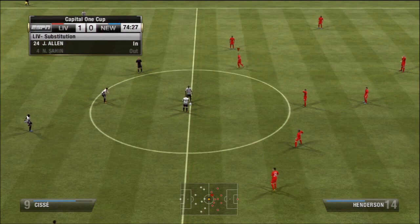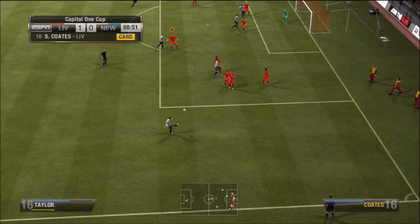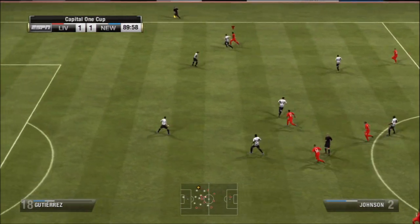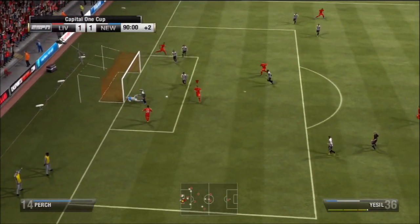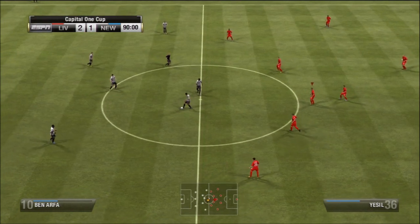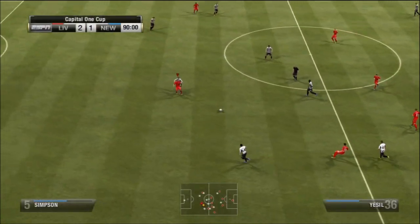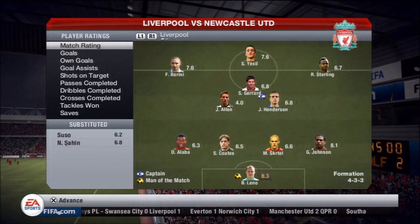We're going to usher Gerrard back in slowly — we don't want to rush him and get him injured again. Unfortunately a foul leads to a free kick and Demba Ba scores on the header to equalize in the 90th minute. But before the whistle, Johnson crosses from the wing, Sterling plays it to Borini who scores the rebound — a crazy turn of events! We get the lead back and the game ends 2-1 to Liverpool. We're moving on to the semifinals without needing extra time. I was going crazy — we'll take it!